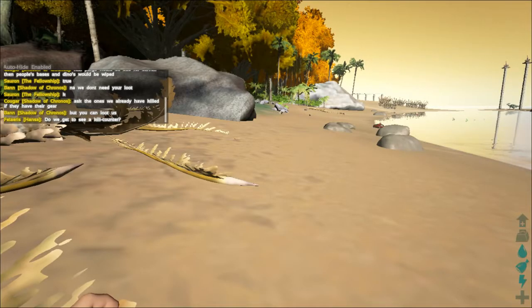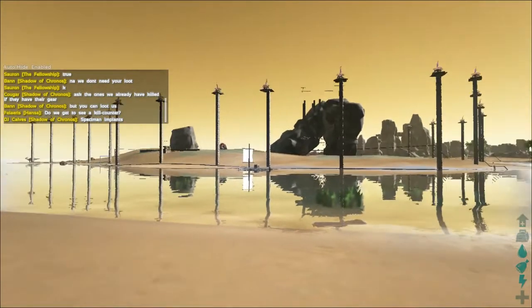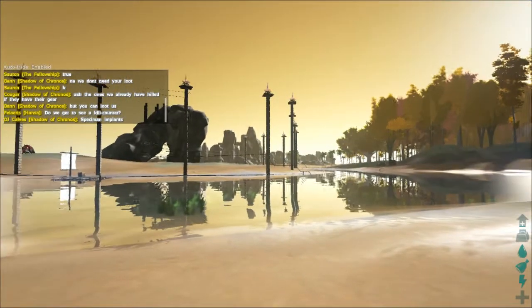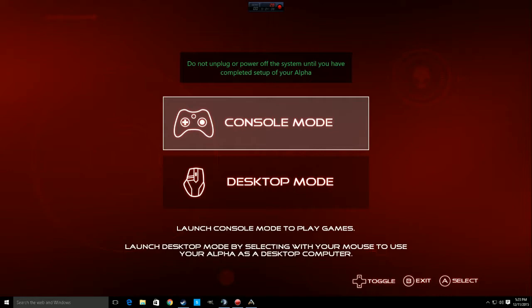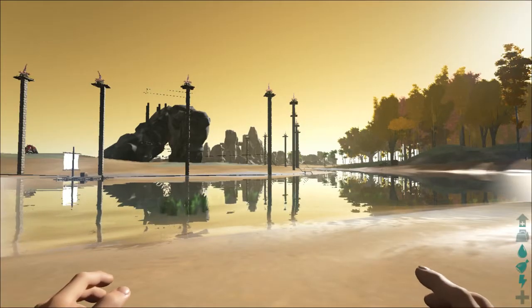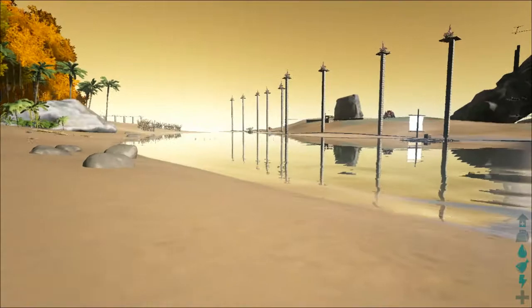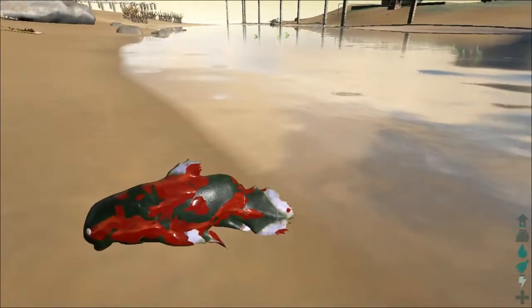There's a piranha here — actually it's a dead piranha. One player is on an Alienware Alpha, and sometimes it has a problem knowing the difference between using the controller as a mouse and being in desktop mode. Another player accidentally ran into someone's base and they had the turrets up, which got them killed.